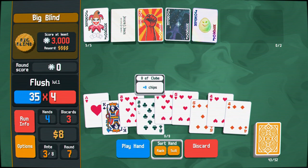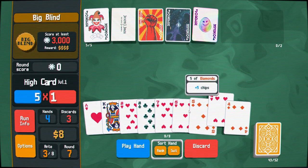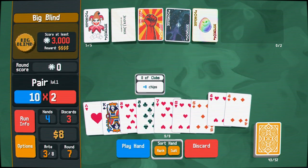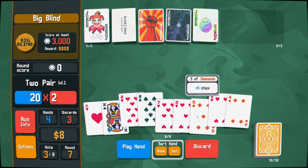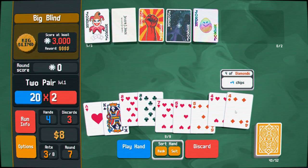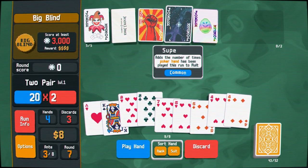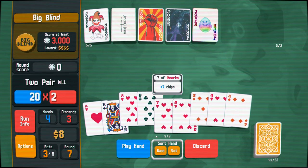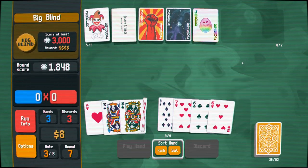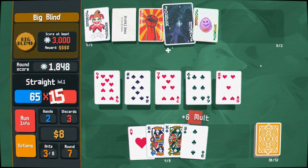They just dumped the flush right in our lap — 35 chips versus 20 for a two pair I haven't leveled up yet. The flush is the move. But the more I play two pairs, the more that helps us out with Supernova, so I'm going to play the two pair. It's probably the smarter move — not going to be fire, but it'll get us closer.